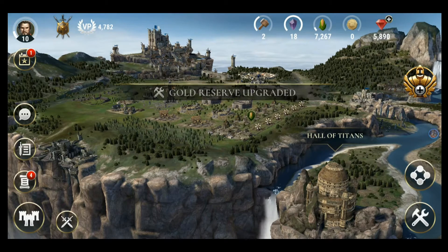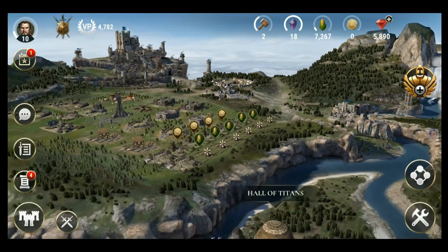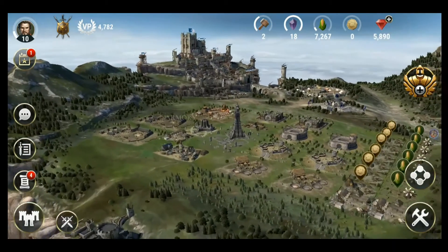Dawn of Titans is a free-to-play real-time strategy game from Natural Motion Games. It is available on both iOS and Android. In Dawn of Titans, you have to build up your cities and resources to go forth and defeat your enemies.